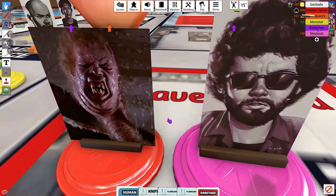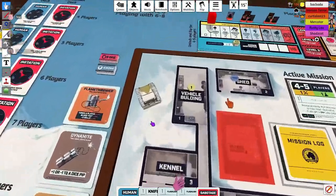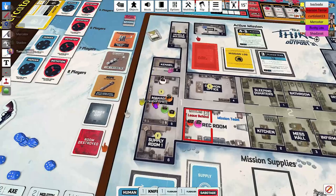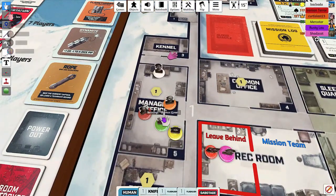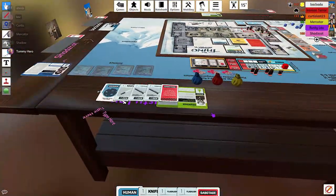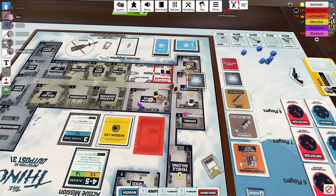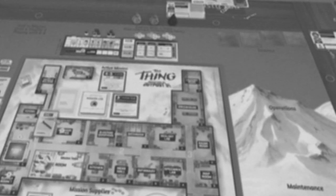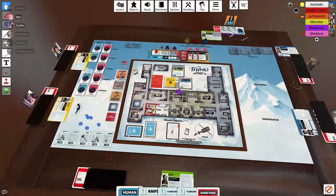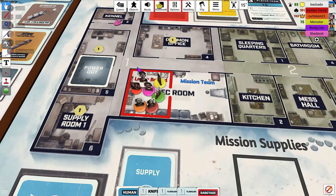Since we failed the mission, we have to move the infection marker down one, which means we have a power outage in the current room. In order to investigate this room anymore, we have to bring a flashlight with us. Someone can contribute a flashlight as a separate item used on the mission — you have to discard one.